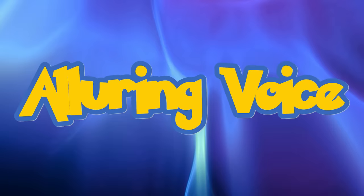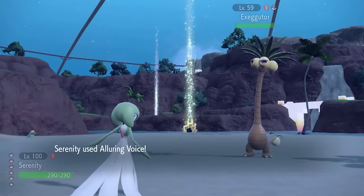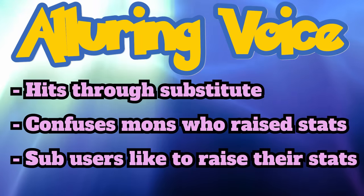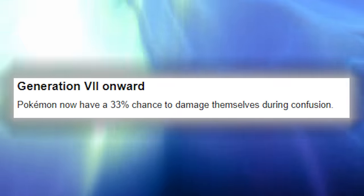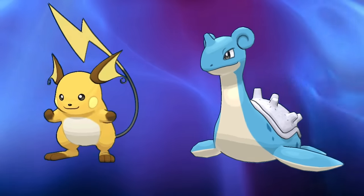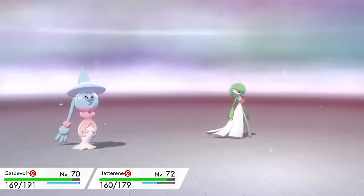Alluring Voice is TM227 and it is an 80 base power special fairy type move with 100% accuracy. It's a sound based move which is good for bypassing Substitute. This synergizes well with its secondary effect which confuses the target if they had a stat boost during the turn, so since mons using Substitute often carry a status boosting move this can be a useful option to snag a confusion while also hitting past a sub. It's a very situational secondary effect since confusion isn't the most useful status, but this gives fairy coverage to some mons like Jolteon who struggle for good options. The fairy types who get this move and have access to Moonblast should probably stick with that, but in singles it at least outclasses Dazzling Gleam which has no secondary effect and is the same power. In doubles Dazzling Gleam hits both targets so it will probably be preferred there.